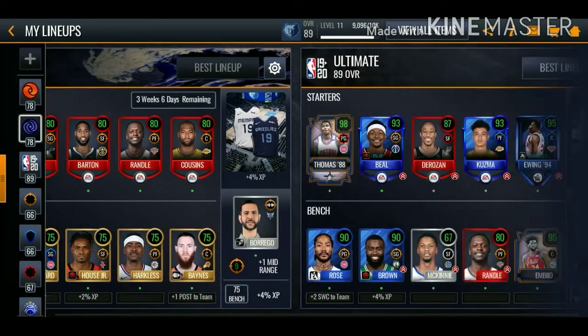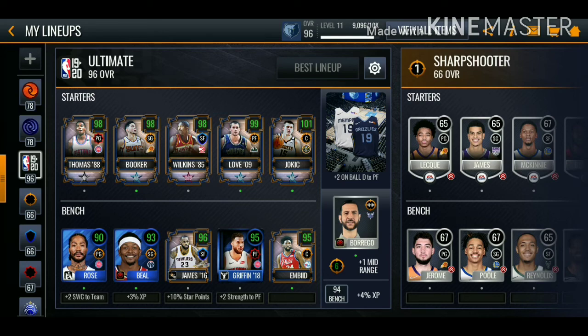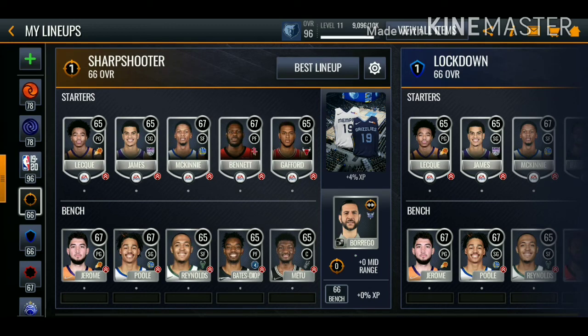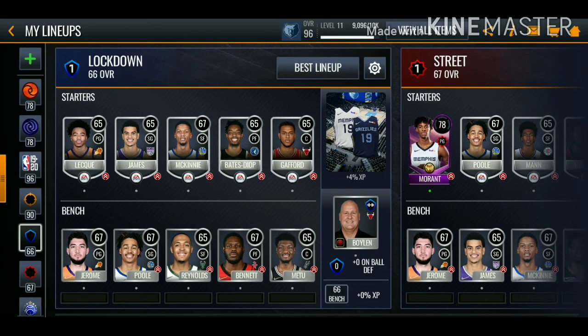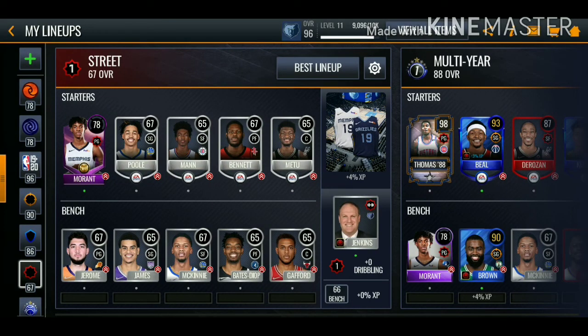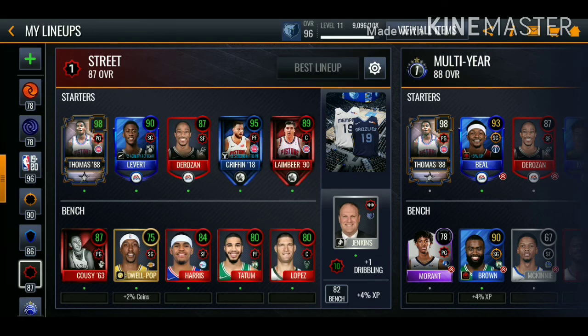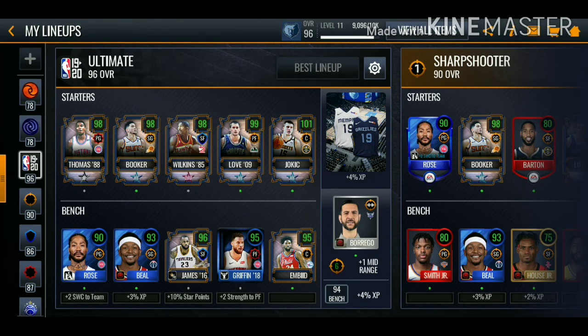Now we're going to move over to the team and see how the lineup looks once updated. We're at 96 overall on the ultimate lineup - we were aiming for 95 and hit 96! The shooting lineup is at 90 overall, the lockdown lineup at 86, and the street lineup at 87. This episode was insane - we got some fire pulls including that 101 Jokic. That's going to be it for the video, drop a like if you enjoyed, subscribe if you're new, and I'll see you guys on the next one. Peace.